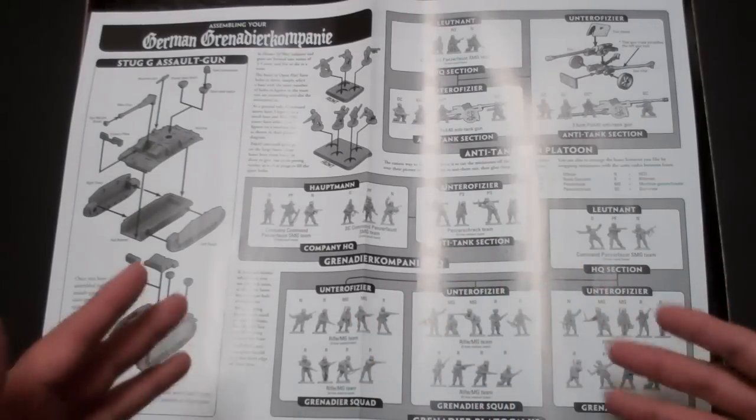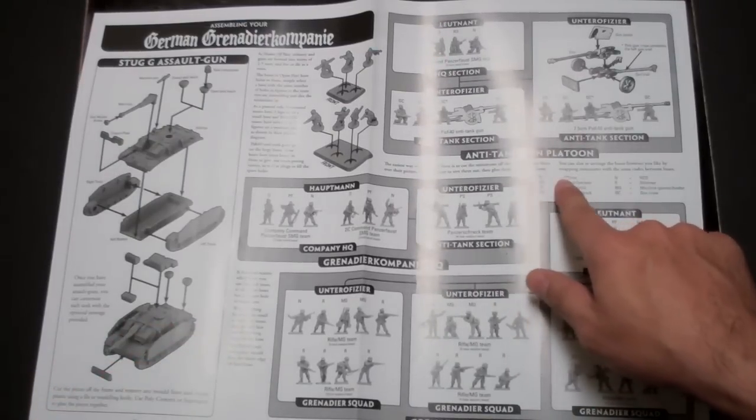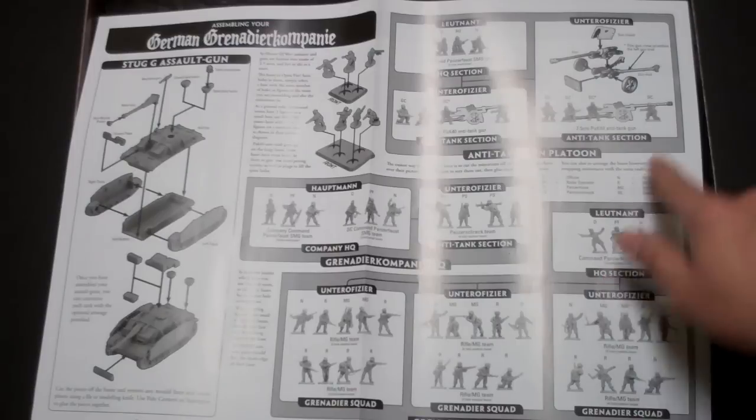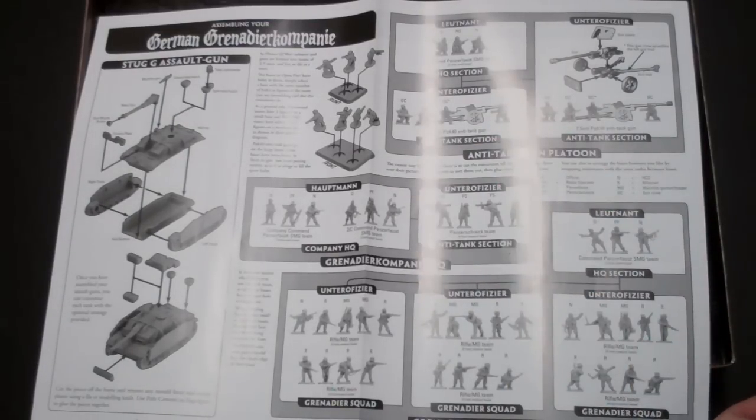Here's a grenadier squad — it's going to have a squad of five guys and a squad of four guys, and it tells you exactly how to do it. No fuss, no muss. There's a little guide showing what all the symbols mean: officer, radio operator, Panzerfaust, Panzerschreck, NCO. So it's easy to find your guys and put them together.